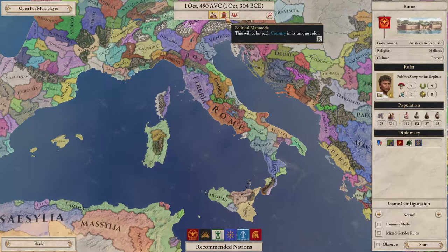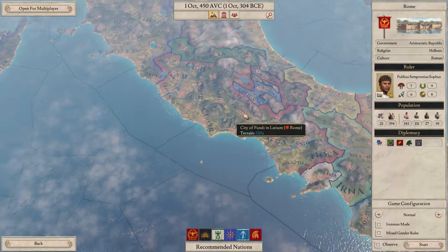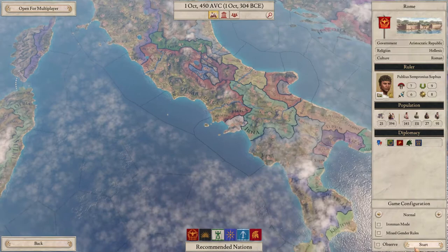Political map mode does roughly the same thing but paints the color a bit more EU4-like. When you're zoomed in you really see the big difference. It doesn't really matter too much though.